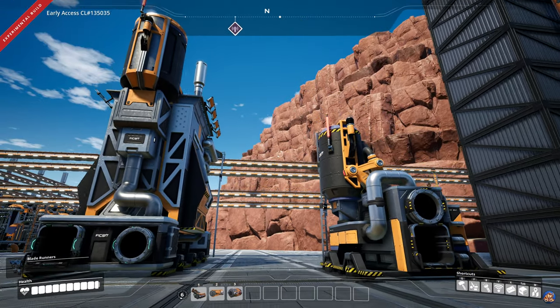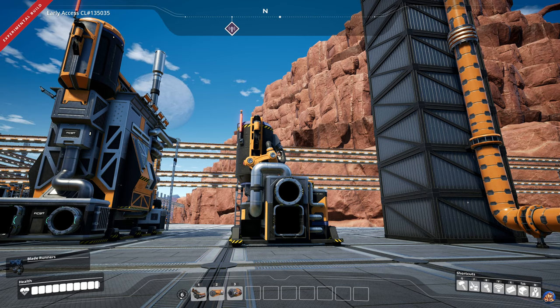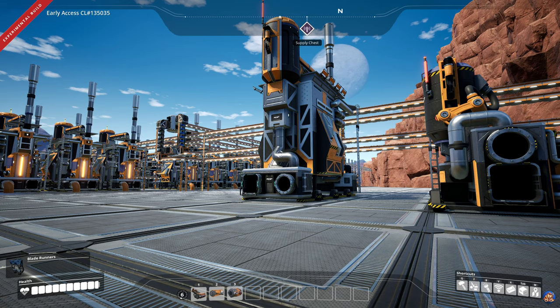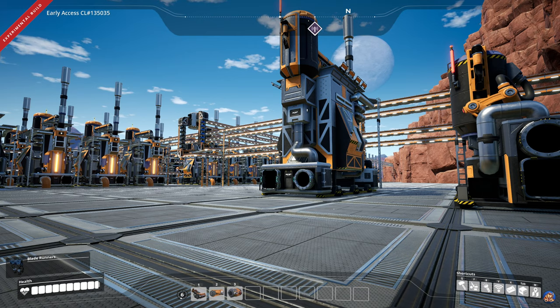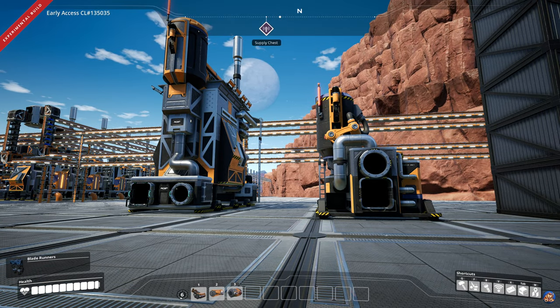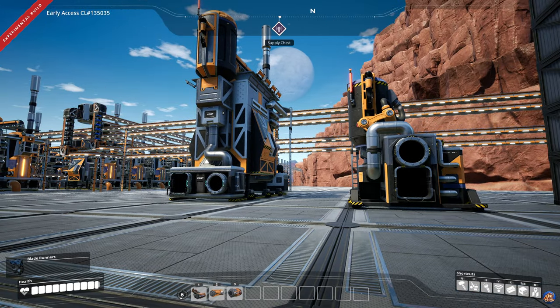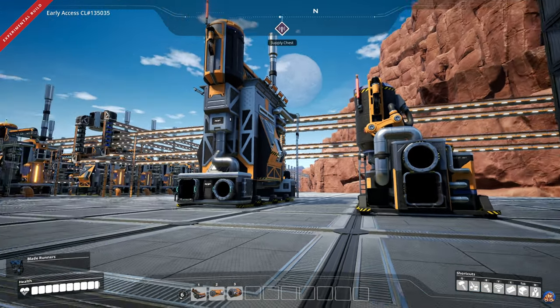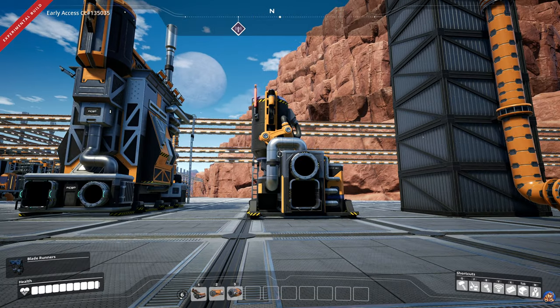At the time this tutorial is published, the packager has the pipe input and output above the belt input and output on each side of the building, instead of having them side by side as all of the other fluid buildings currently do. Coffee Stain has specified that this is something they are testing and want feedback on, so when you're watching this they might have changed it to a side-by-side layout on the packager, or alternatively changed all other fluid buildings to have a similar stacked layout like on the packager.